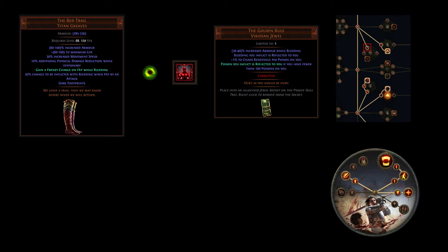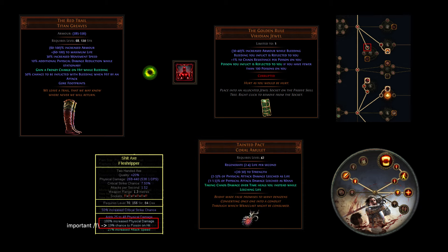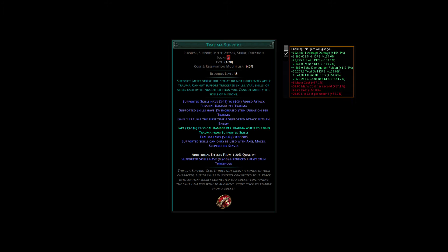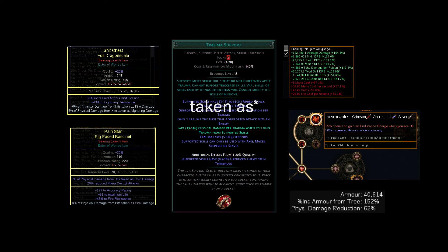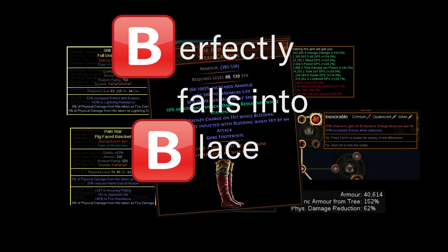Since we're already using the Golden Rule, we can just slap Tainted Impact and some chance to poison, in order to gain some monumental recovery in conjunction with Slayer Leech. This helps us recover the incoming damage from Trauma Support, our biggest source of damage. In order to mitigate the physical trauma damage, we generate Endurance Charges through Inexorable, get a bunch of armor and some percent physical damage taken mods where we can. The 10% flat physical taken from the boots also perfectly falls into place here.